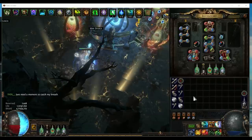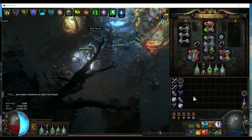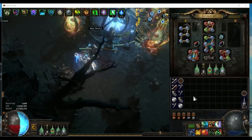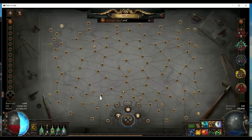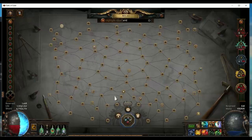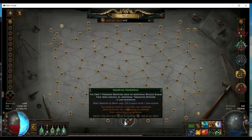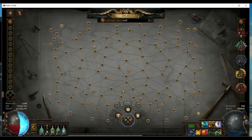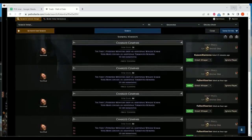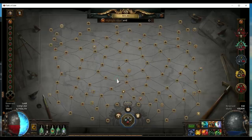Hey everyone, this is PoE Noob, and I'm gonna share my new currency-making strategy that easily makes 13 divine orbs per hour. The strategy is designed around this sextant: the first three possessed monsters drop an additional wind scarab. This is a sextant that can only be rolled from an elevated sextant, and it is quite expensive. The current price is 13 divine already. It is super strong because it drops three wind scarabs per map.